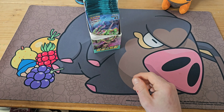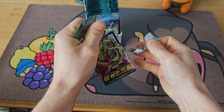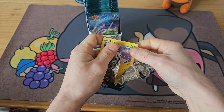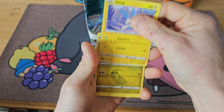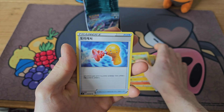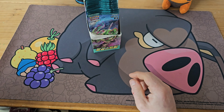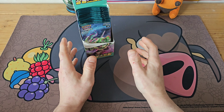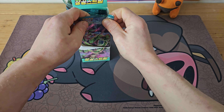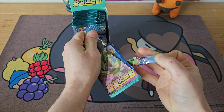Knowing that we are guaranteed something from this box is reassuring — it might not be the Moonbreon, might not even be something worth much, but that is the game you play when you open Pokémon cards. We got a Minccino, a Vulpix, an Ampharos, and into a trainer there, so we've slowed down on the pulls. Let's hope we can pick back up.